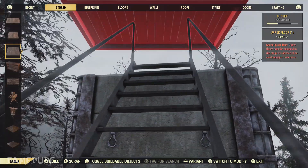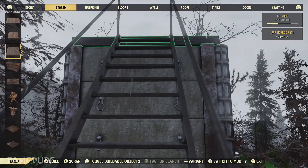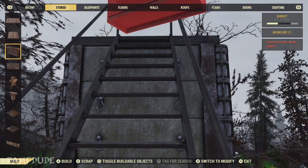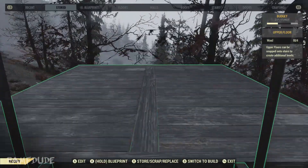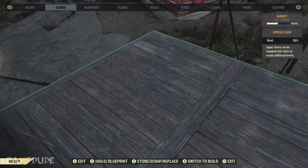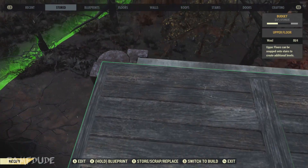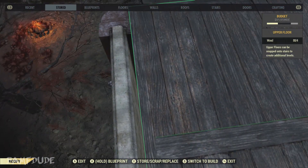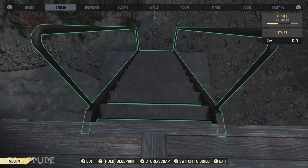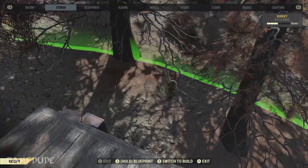Sometimes it takes a little bit. If everything looks good and it's pretty close as far as centered — it's never going to go all the way across just because you can't get the stairs that close. I'd say this is pretty good, we're going to go with this.